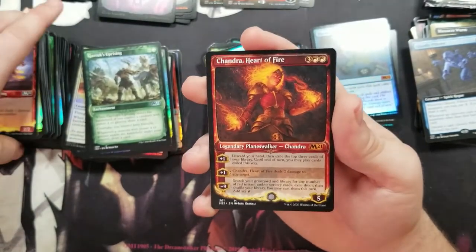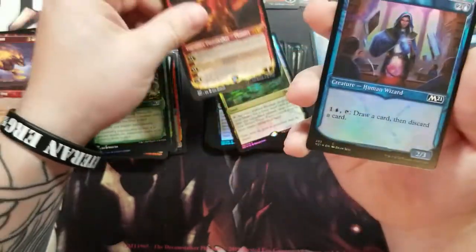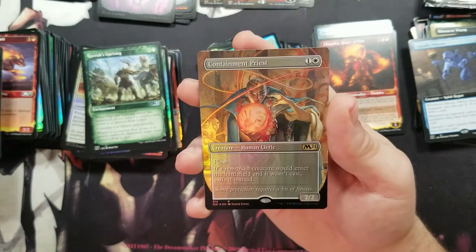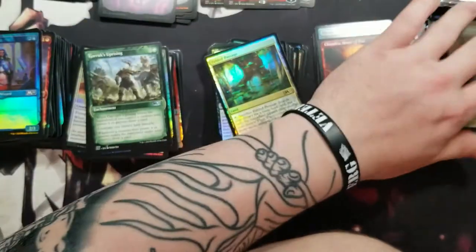Got a different art variant of Heart of Keld — that's pretty epic, can't beat it. And another full art Containment Priest — I guess I'll have quite a few of those in the trade binder.